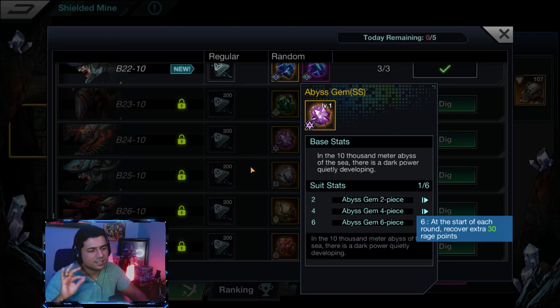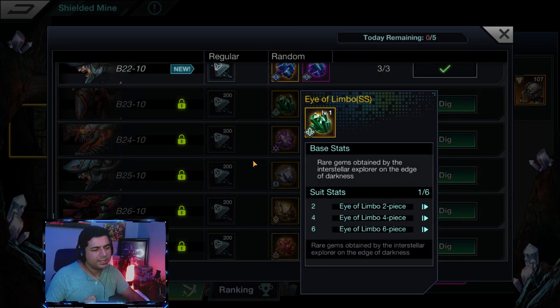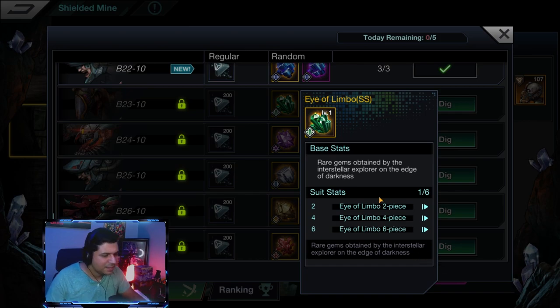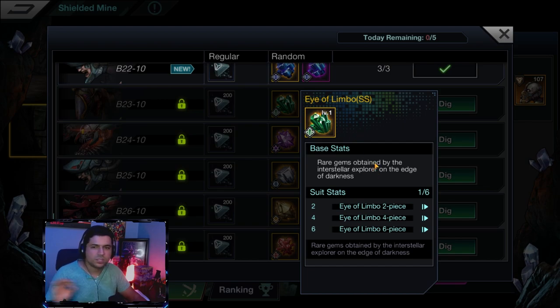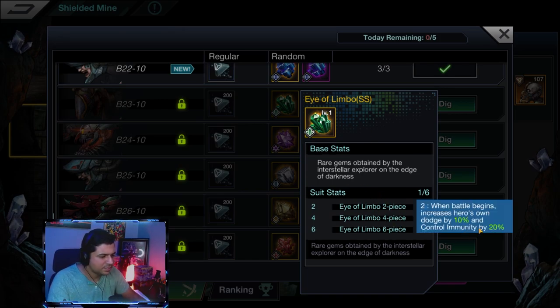Our last halidome is the Eye of Limbo — this is more of a late game gem, though you can also use it mid game. I haven't even unlocked it yet in my progress. It's a dodge set. Two-piece: when battle begins, increases the hero's own dodge by 10% and control immunity by 20%. These are great on champions with a dodge kit — or if your halidome base stat is dodge, you can build a total dodging machine.